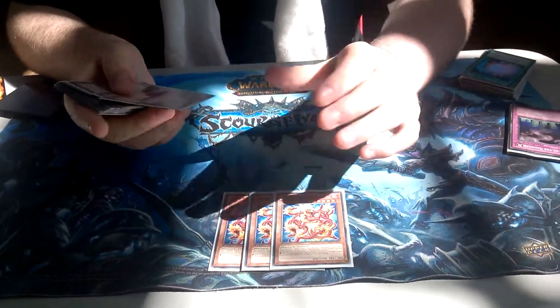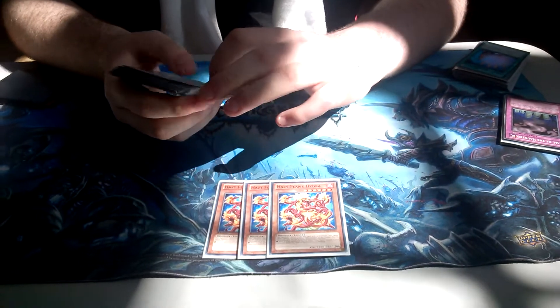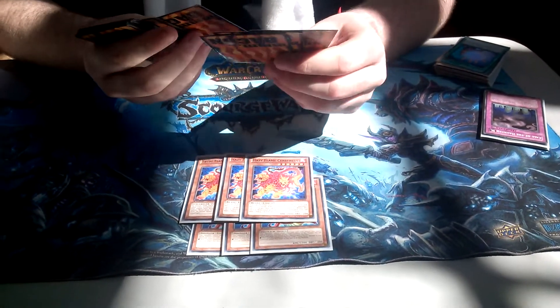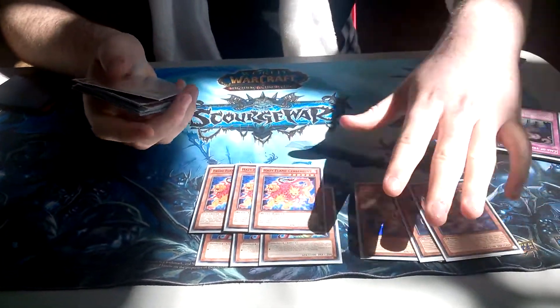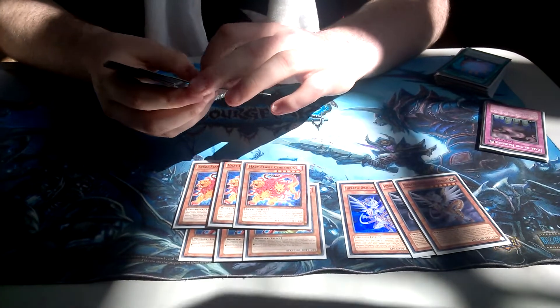3 Hazy Flame Hydra, a new pre-owned card — absolutely amazing. It allows you to make Evoltor Solder, which we'll get to later. 3 Surfers, the searcher of the deck when it dies. 3 Tefnowit, which is for special summoning, making it all easier to get your Rank 6s out.